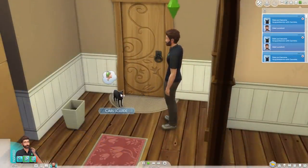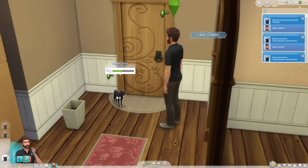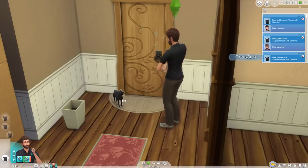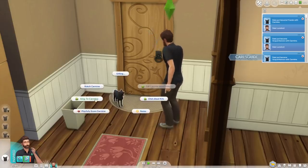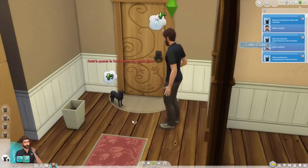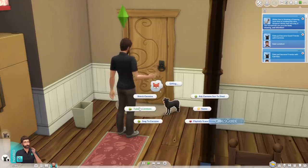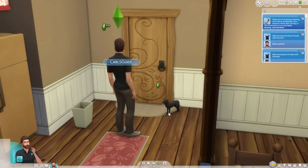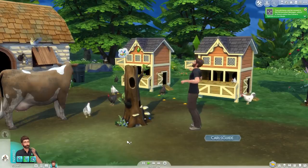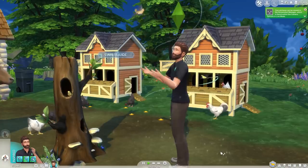While my Sim is cleaning up in the bathroom, a fox straight walks into my house. I do not know if that is supposed to happen. We use my pro gamer tip and spam the social over and over, and sing to them to get some footage. So you can ask them not to steal once you've become friends. I had hoped that with the 'discover gift preferences' interaction I'd really need to figure that out to befriend animals, but it's just not the case.